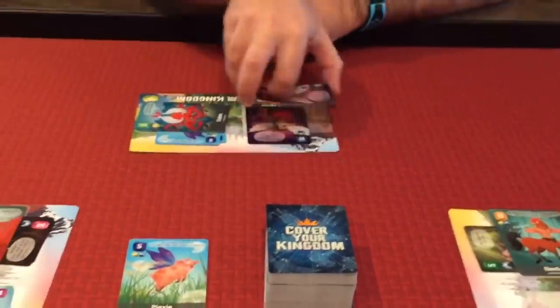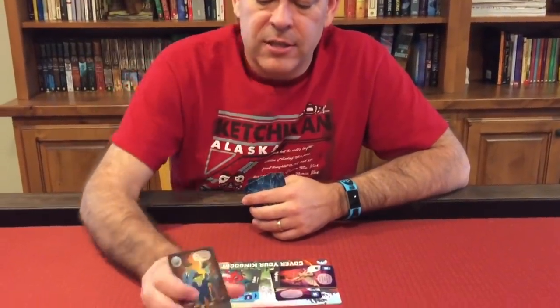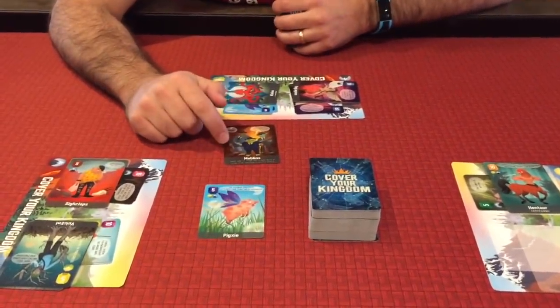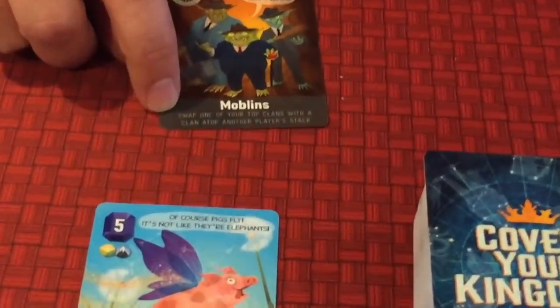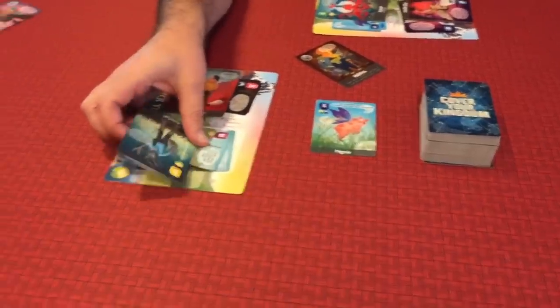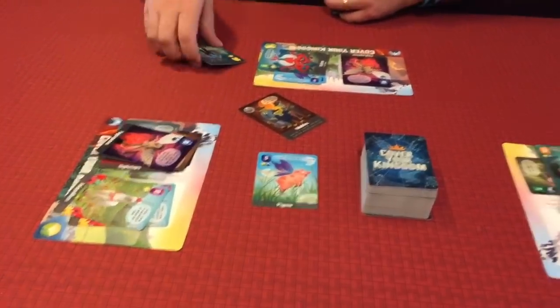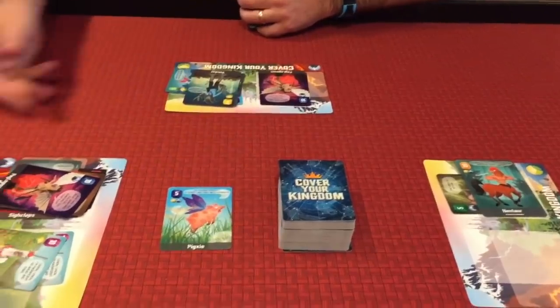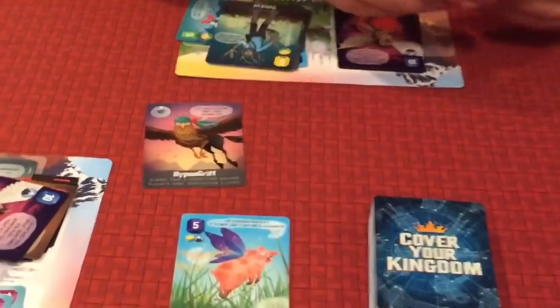Another action is to play a special card. The bottom of each special card tells you what it does. For example, one says 'swap one of your top clans with a clan atop another player's.' So if someone played Moblins on me, they could take their Vulcan and swap it with my Pig Legasus, then add it to their kingdom while I'd take their Vulcan. There's also the Hypnagryph, which lets you take three cards from another player — there are a lot of special cards like that.